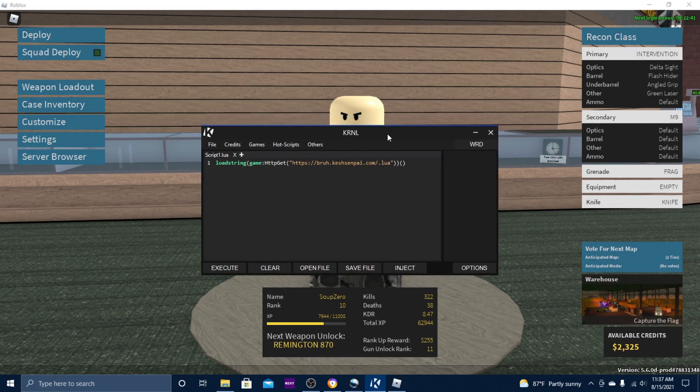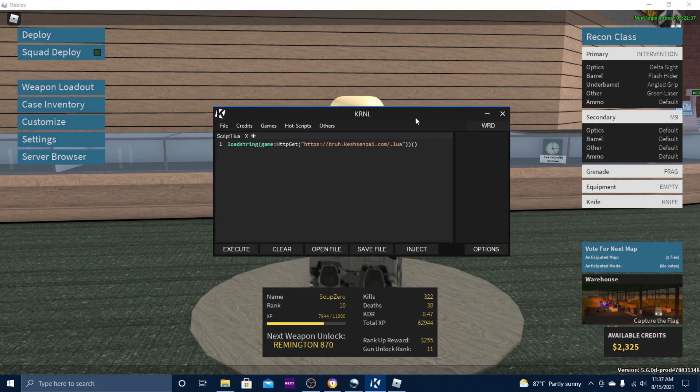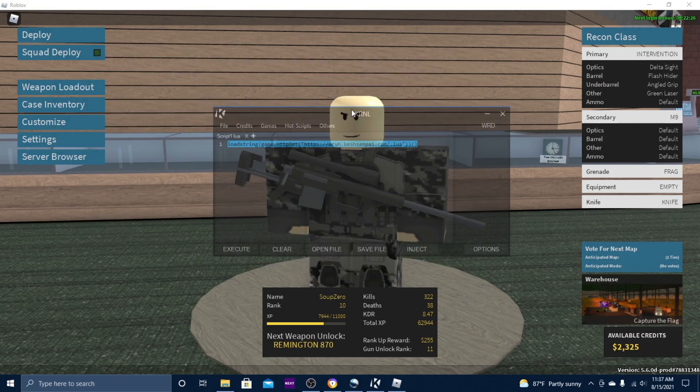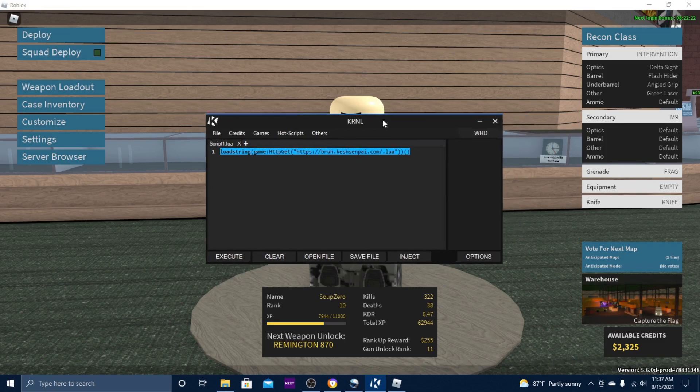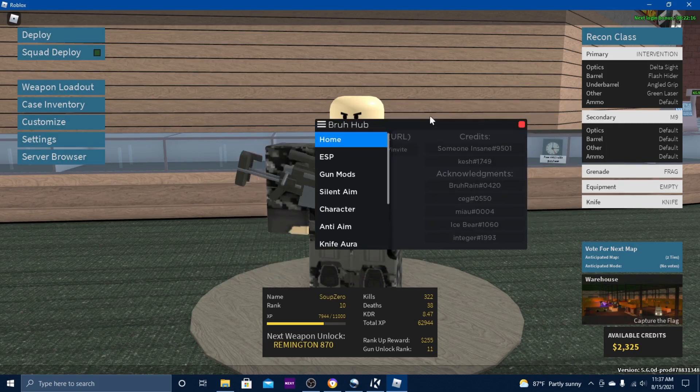I'm in Phantom Forces and I'm going to use the BroHub script. I'm going to go ahead and hit inject. I already went through the key system, so you guys may have to go through that when you get Colonel. I'm going to hit execute, and in my opinion this script is probably the best script for Phantom Forces.